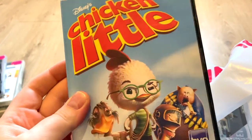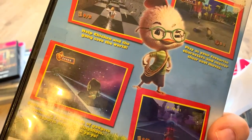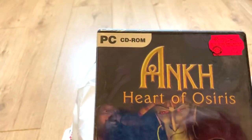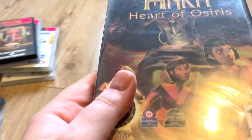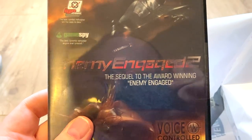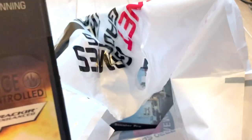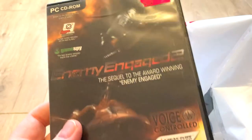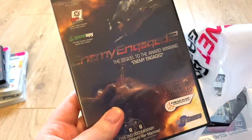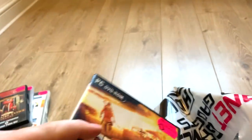Next we've got Chicken Little — never saw the film, but it's probably a 3D platformer, so that's going on the good pile. Then there's another copy of Ankh and the Heart of Osiris — imagine if it was the same one. Enemy Engaged 2 — the sequel to the award-winning Enemy Engaged — voice controlled, a helicopter game. My neighbors are going to hate me. That could be interesting.